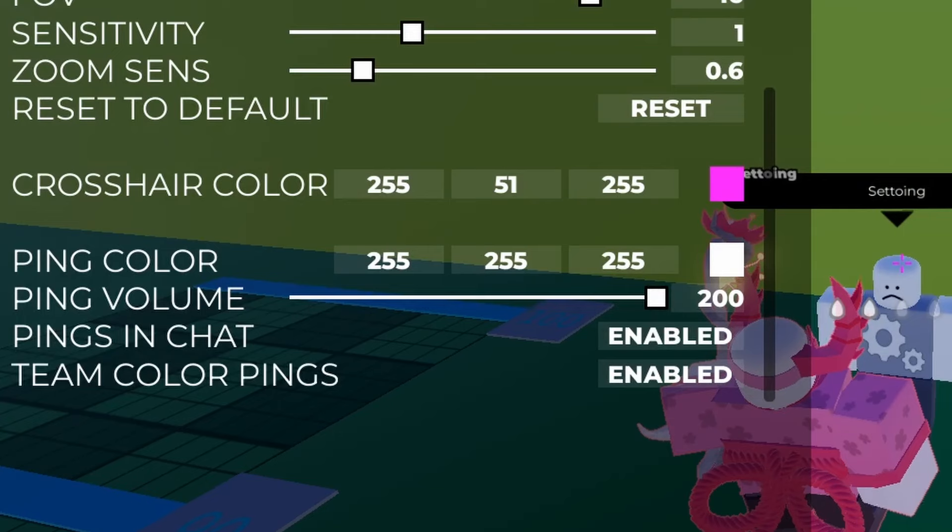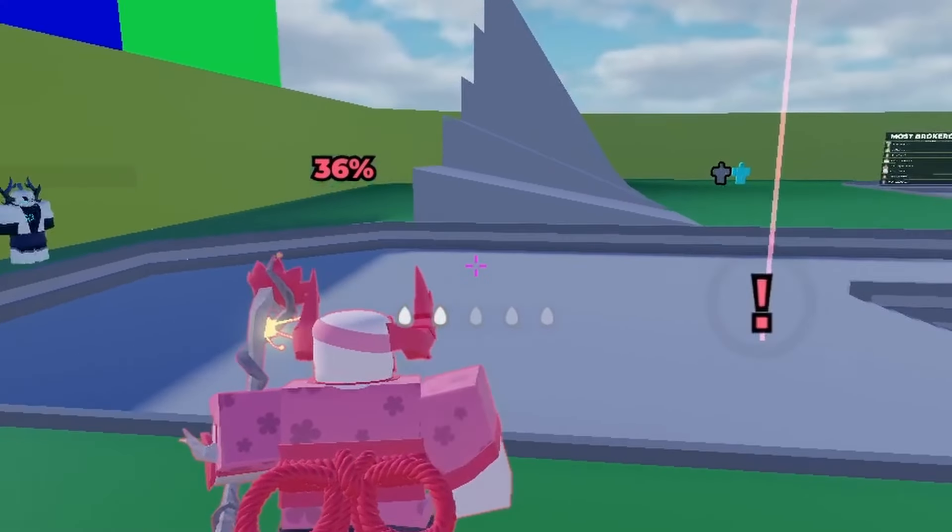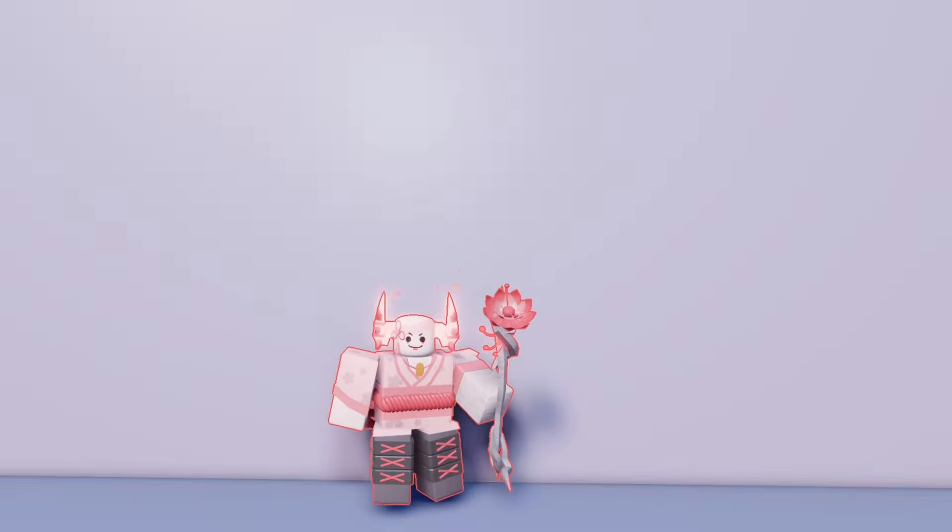There are also four settings to modify your pings: you can change the color, volume, display the pings in chat, or enable pings to use your team color. That wraps up the video — in summary, great patch. Thanks for watching.